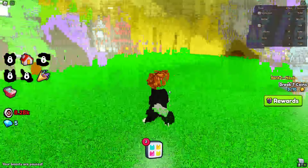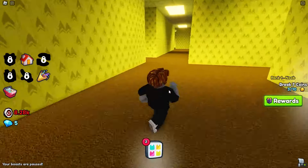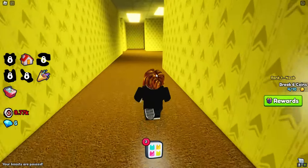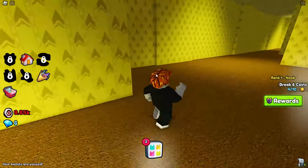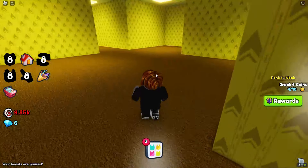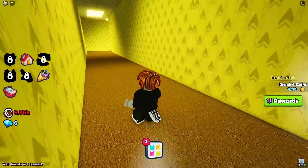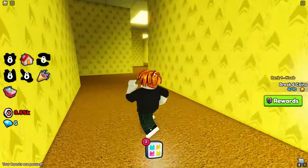The Back Rooms is literally a maze — I'm not gonna lie, I highly doubt we'll find something here. We're literally gonna get lost. Let's stick to the left wall — maybe we can find something. You're gonna be finding a lot of random stuff in the Back Rooms here.